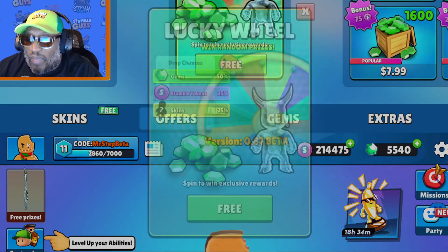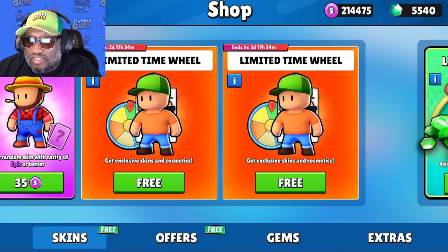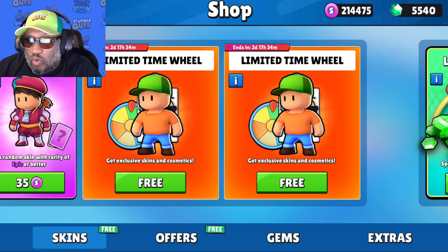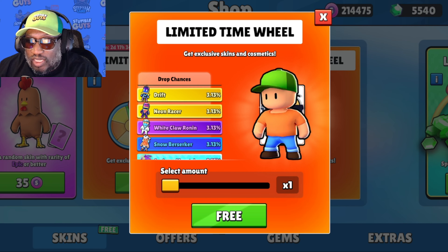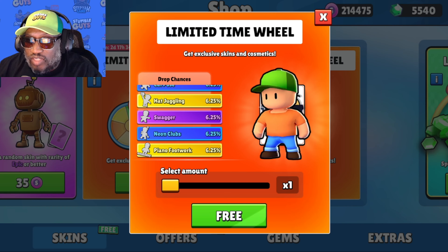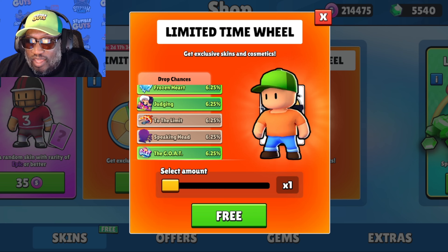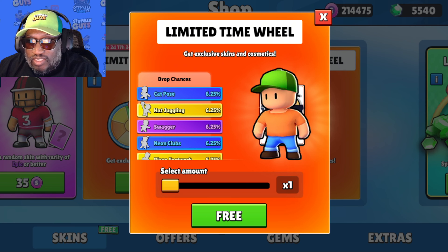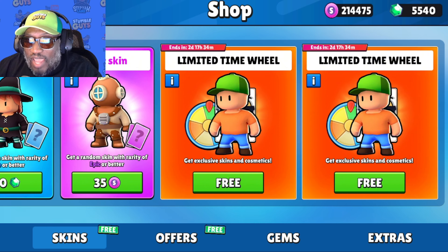Alright — wheel left or wheel right? Let's take a peek. This one has a bunch of new skins with some footsteps and trails. What does the other one have? There are no new skins, just taunts and stickers. So this is not the wheel we want — we definitely want the left one right here.